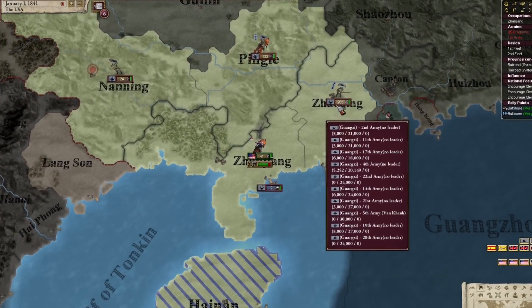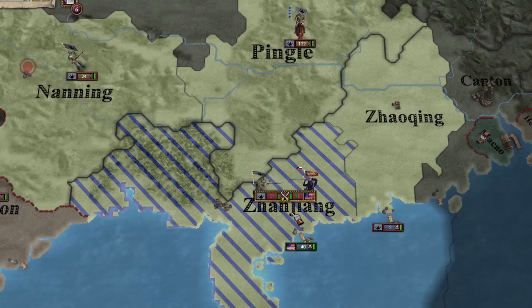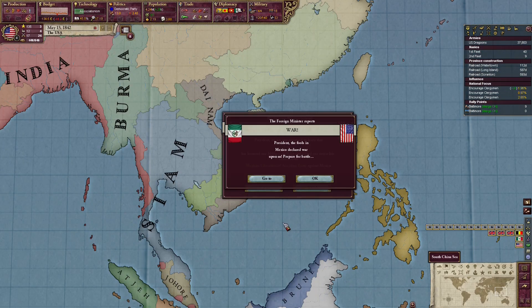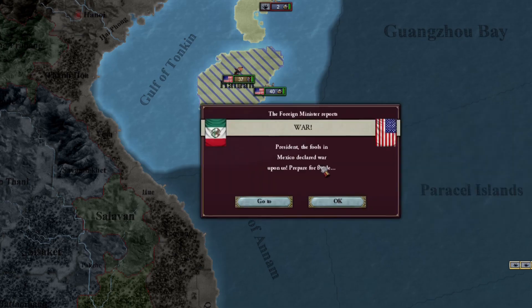Oh my god that's a lot of troops — 200? I gotta go, the horde is coming. Defend Winfield — they don't have a commander. We're gonna retreat. I was minding my own business, I was trapping Chinese people in this trap. I already got 34 war score and then this happens.